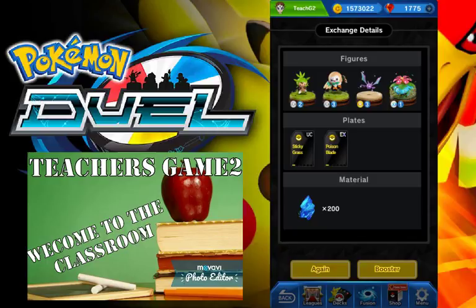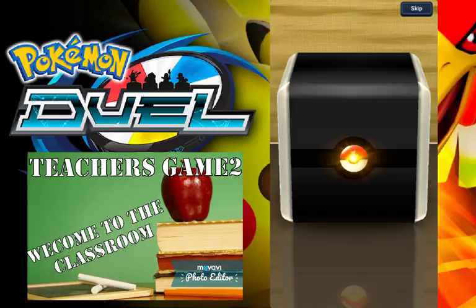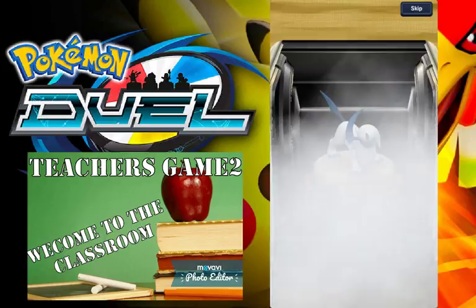Piggybacking off yesterday's video, we're doing the Quad Packs trying to get either Decidueye, Chandelure, Incineroar, or Tapu Bulu. There are three other EXs: Charizard, Venusaur, and I can't remember what the other one is. I don't need those ones — I need the new stuff. Don't need Absol either.